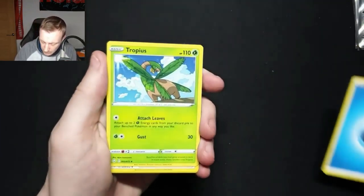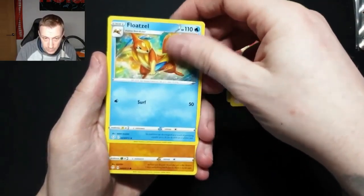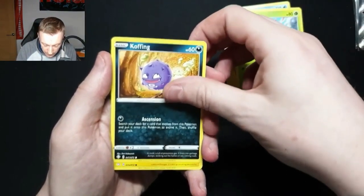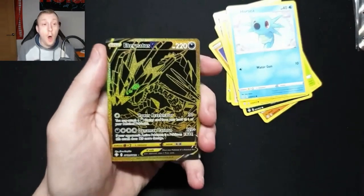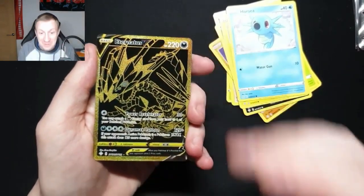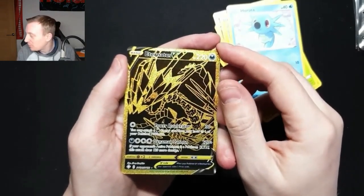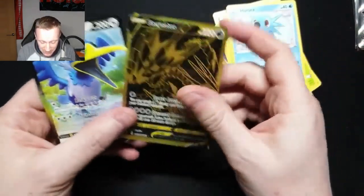We start off with an Energy, then we have a Tropius, the Gym Trainer, a Floatzel — beautiful artwork on that — a Trapinch, a Yanma, a Koffing, a Morpeko, a Horsea. Oh — first card, first pack, I cannot believe that — the Eternatus V gold card in our first pack from one of the tins, and we follow that up with the Cramorant V card. What a double pull in the first pack!